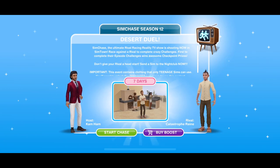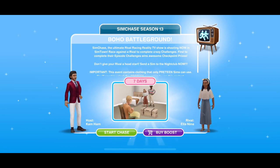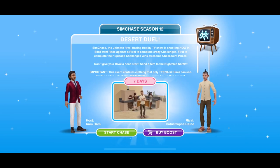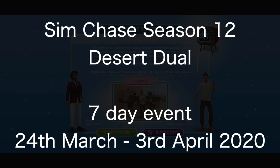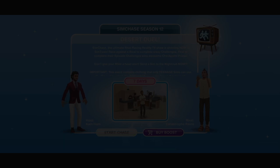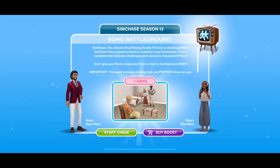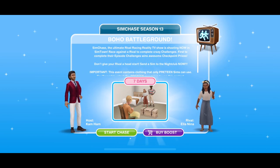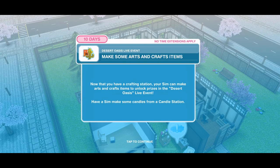There are two new Sim Chase seasons: Season 12 Desert Duel and Season 13 Boho Battleground. Season 12 runs between the 24th of March and the 3rd of April. It's a seven day event where you can win a lot of wonderful prizes if you can manage to complete a sim chase and actually win the prizes — I never managed to. Sim Chase Season 13 is another seven day event running between the 9th of April and the 19th of April. These are the new things coming with this update.